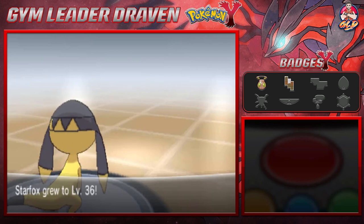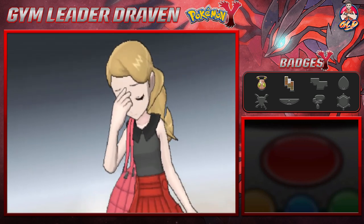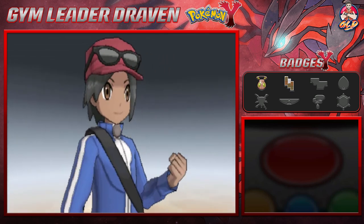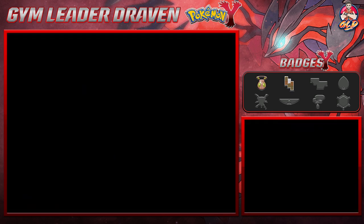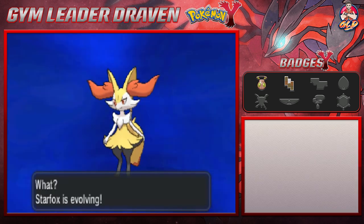Starfox has grown to level 36, and Serena has been defeated. Draven declares he is the best — if this means being the best in Vaniville, then yes.